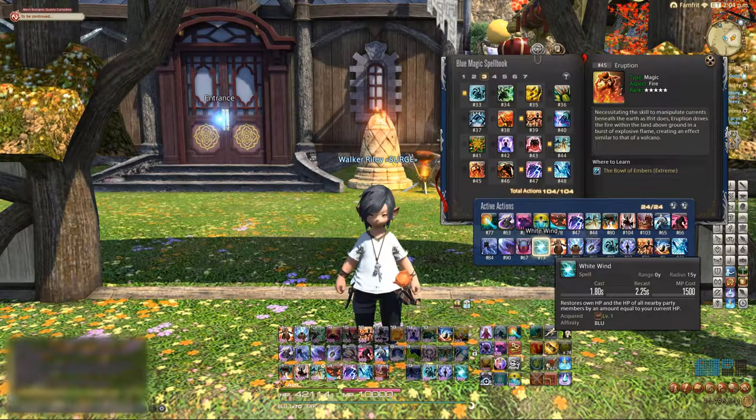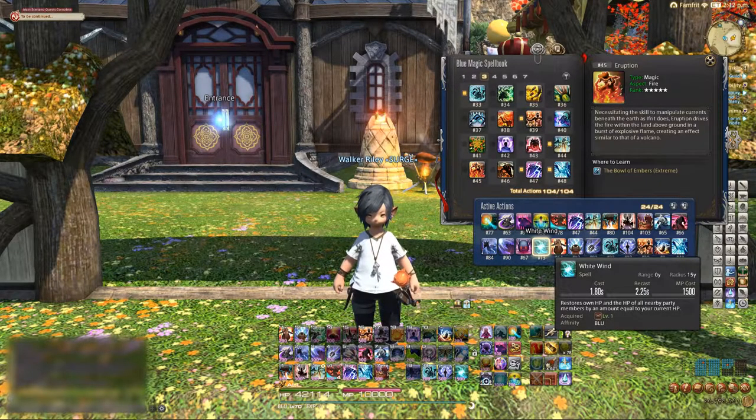White Wind is there to top off your hit points. Remember it only heals half of your current hit points, so use it before you get too low or else you'll be double-casting it. I like to use it at around one-half to one-third health, because then I know I'll be topped off enough that my auto-heal should take care of the rest. Anything less than one-third and you're probably going to be double-casting it.